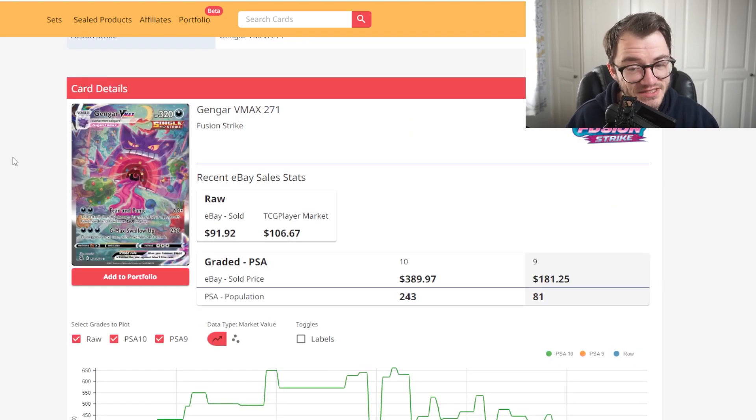When grading, is it worth the risk? Honestly this is a pretty good card. The further along this list we go, the more worth it the risk becomes to send off to PSA. Overall Gengar from Fusion Strike — really nice card.